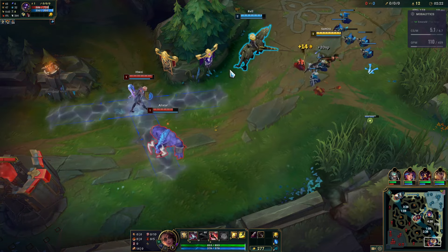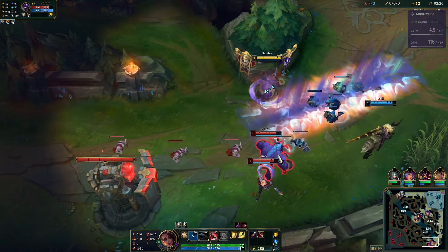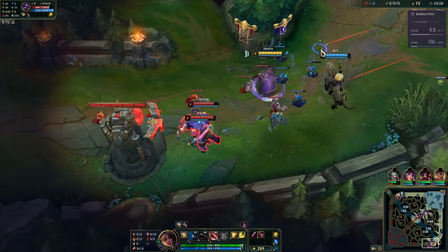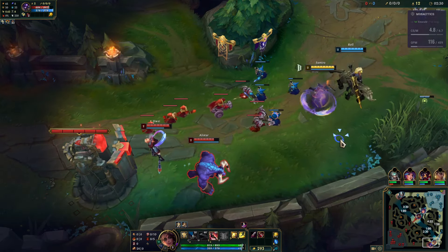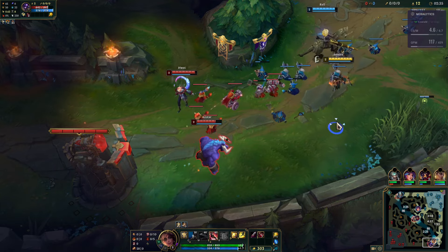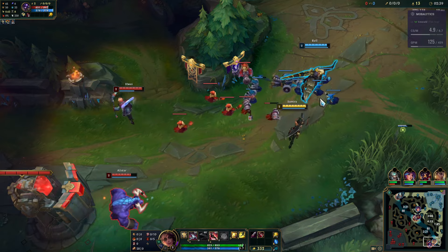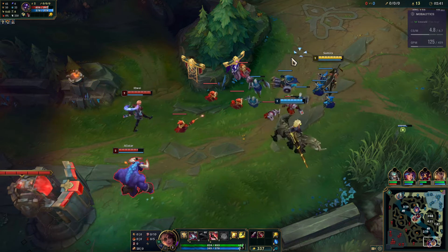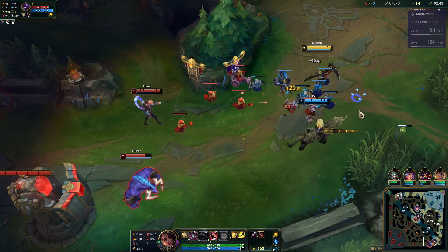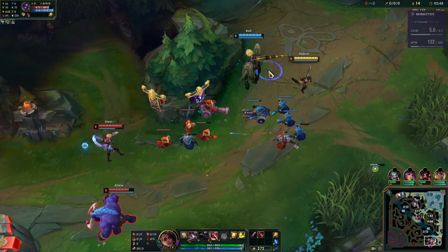It would have been worth Raoul just flashing to engage on Hwei. We don't have to be super afraid of Hwei's burn damage at this level — it doesn't seem to do much. At this point we're too close to the turret for Raoul to be useful. We need her in a position where she can safely engage, so we're going to let the enemies push into us — we're not going to push here.